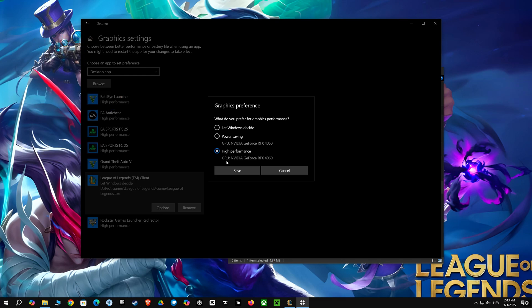For graphics preference, you'll want to select High Performance. This will ensure your GPU is running at its full potential for all your games. By doing that, you are going to experience quicker load times in-game. It's a simple tweak that ensures you get the best possible graphics performance.